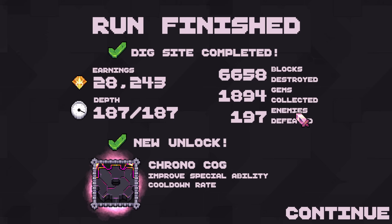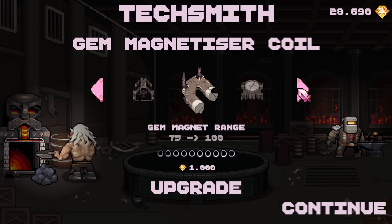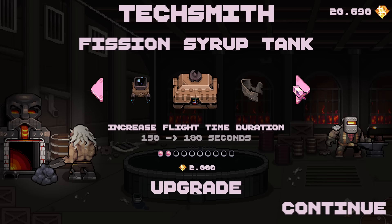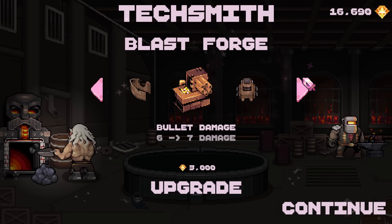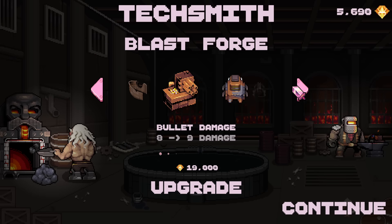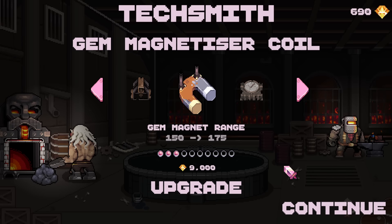Seems good. Chronocog: improved special ability cooldown rate. Let's get an innate magnet upgrade - twice. Earn more from gems seems really useful. More hits - I'll get one because it's cost-effective. Then we're going to go for more damage. I'll get one bullet range - I kind of liked how small it was. And more magnet range, sure. So these are permanent upgrades.